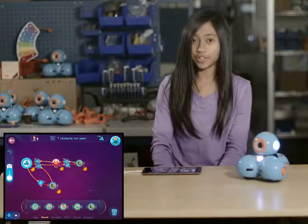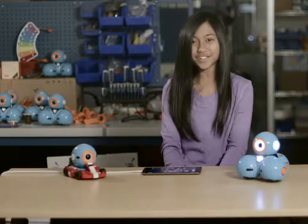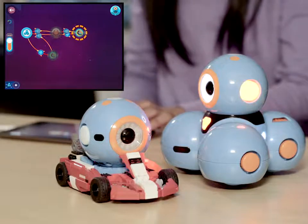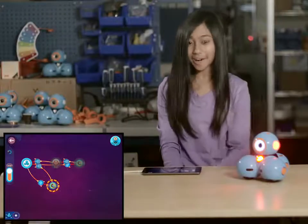Now Dash should beep when there's an obstacle, but when the path is clear, Dash should rev the engine. Let's give it a try. Looks like Dash is ready to take off.